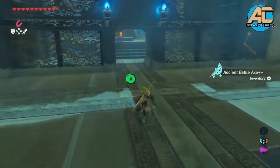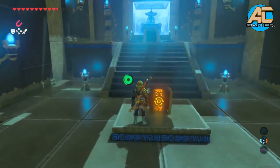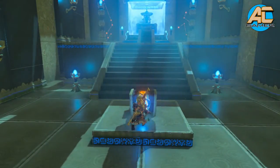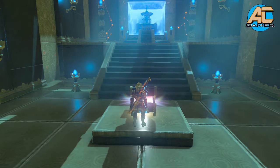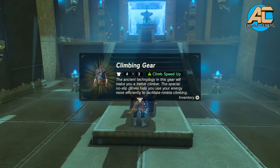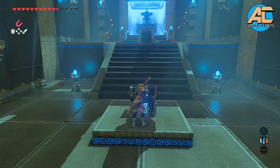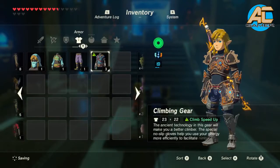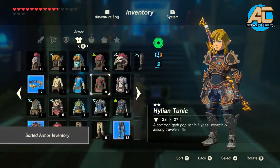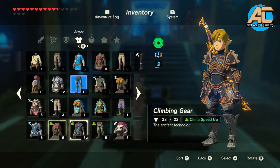Let's get our chest and get our spirit orb. We got our climbing gear! That's right, ladies and gentlemen, we can climb a lot faster now. Now we got a whole set. Let's put it all in line — one, two, and three.